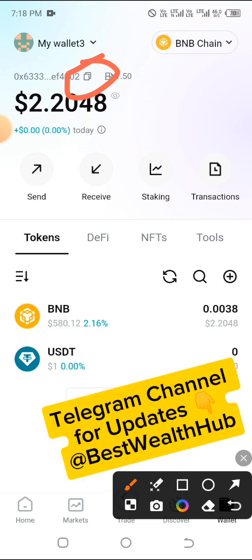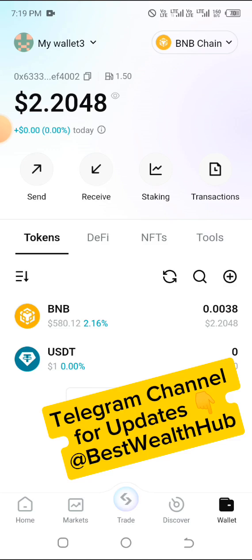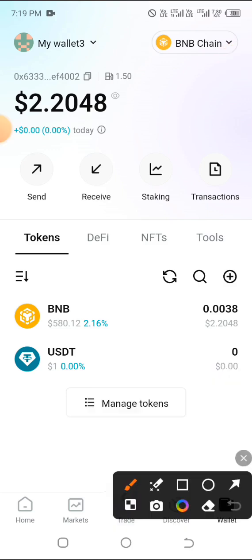After getting your BNB Smart Chain address, go ahead and go to any exchange of your choice, buy BNB there, and when you withdraw it, withdraw as Smart Chain and send to the address you copied. If you're buying BNB from people or from an exchange group, indicate that what you're buying is BNB on the Smart Chain network — that's BSC or Binance Smart Chain. Any of those names refer to the same thing.